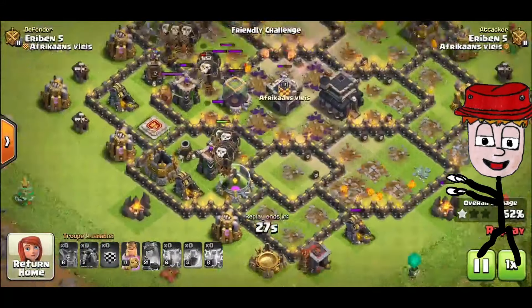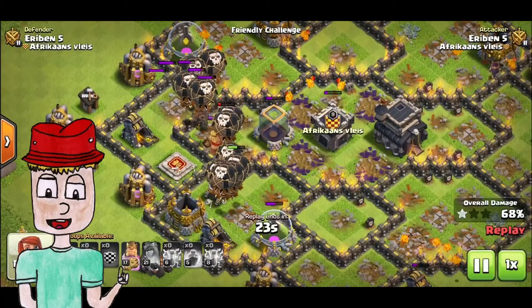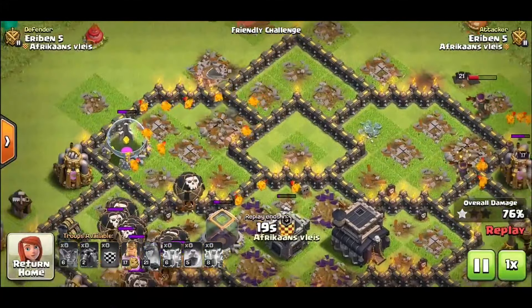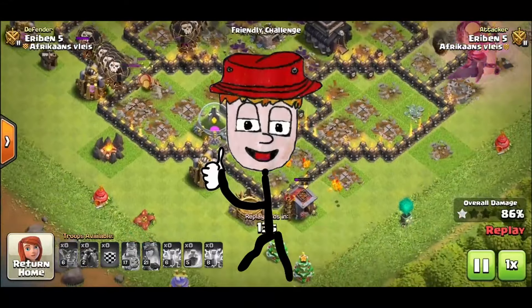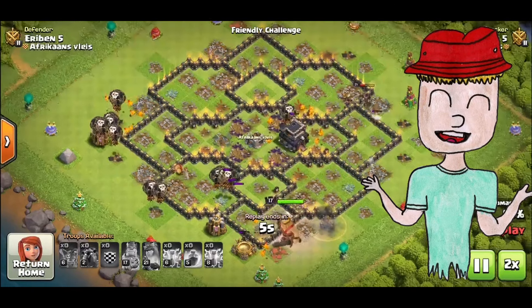As you can see here, it's not even a minute into the replay and already all the defenses have been taken out. Balloons at Town Hall 9 are incredibly powerful if used correctly, and paired with the Lava Pops and the Lava Hounds, it's just a breeze of an army to use. It requires absolutely no skill, and it's just fun to see everything being decimated.